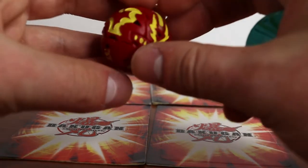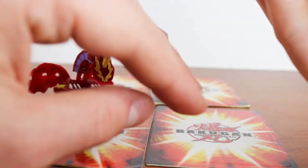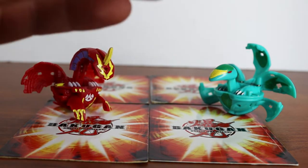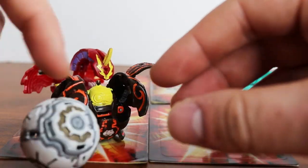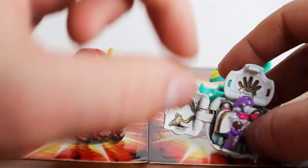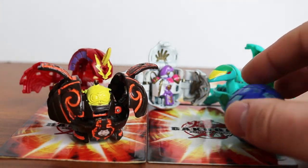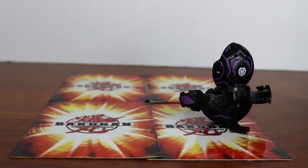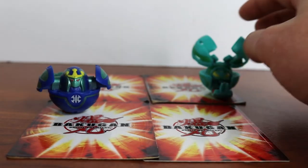I've got all of the Guardian Bakugan from the first season. So we have a Polineer, Oberus — and they're all somewhat custom painted. Here we have Klaif, and then Lars Lion. Also Exedra — totally forgot about Exedra. Got Syranoid and the Bee Striker.